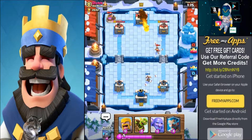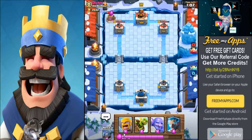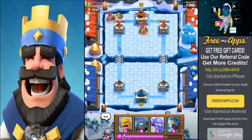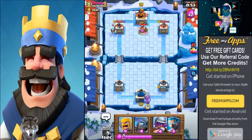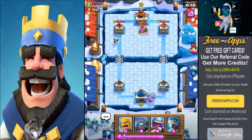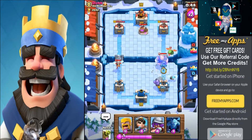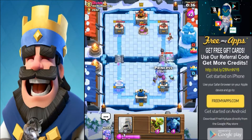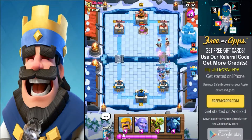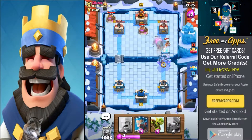The princesses are probably gonna take out each other — yep. He's still beating me but we have a lot of time left. Some good pushing troops to use behind the Bowler: I like the ice wizard and the musketeer a lot. We're gonna use our ice wizard and mini PEKKA to try to take this royal giant out — real pain in the butt sometimes.